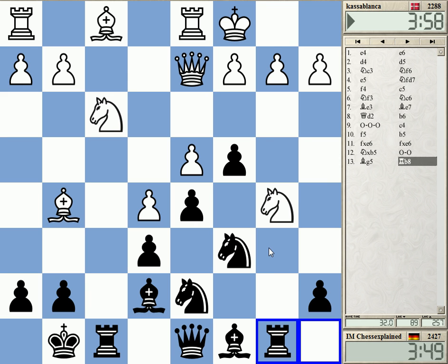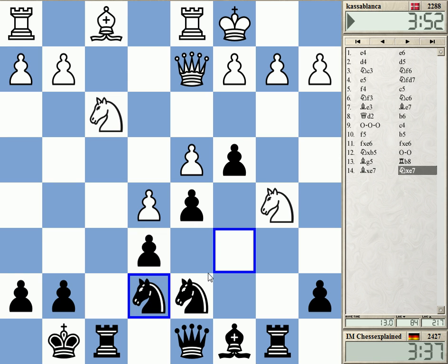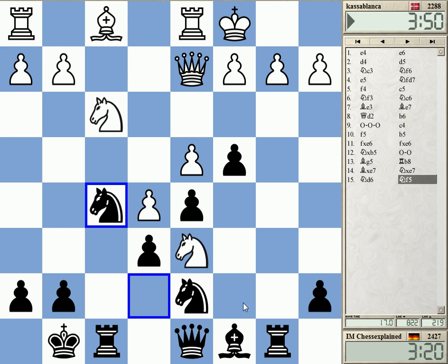Knight d6 really — okay, on knight d6, if he goes Ng6 now I will play c3. Okay, he's taking first. Take here, Ng6 — my queen is really away from the action, I cannot do that. He has b3 as a defense. On queen b6, for example, I can play b3 to stop it. I don't really see how to play this.